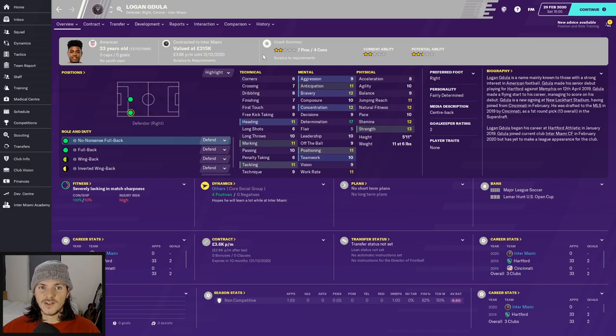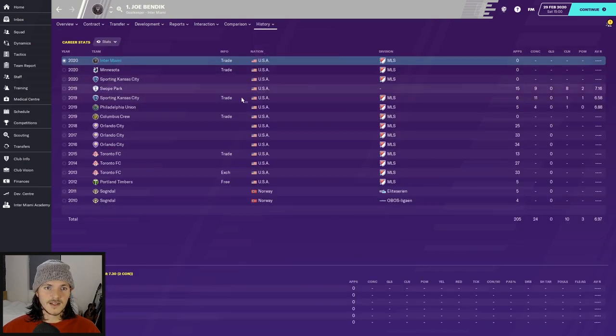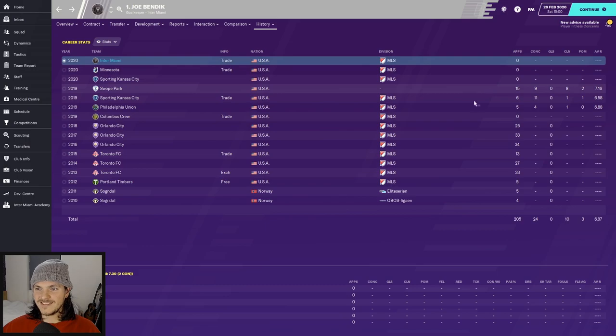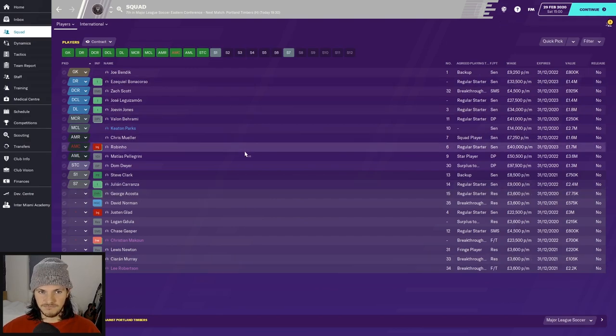Logan Gudula was signed for £40,000 — 23 years old, can play center half and right back, adds versatility, American. Coaches don't rate him much and I don't rate him greatly either, but he's useful backup. Last but not least is my first-choice keeper Ben Dick — signed for £1 million from Minnesota. Handling 14, one-on-ones 15, reflexes 15. He played for Swope Park last year, not a top division side, so he's not amazing, but his stats look okay and he needed to be American.